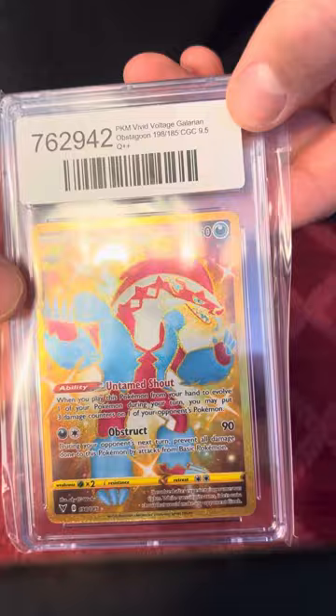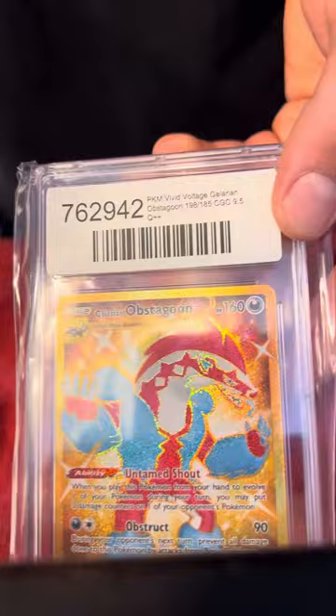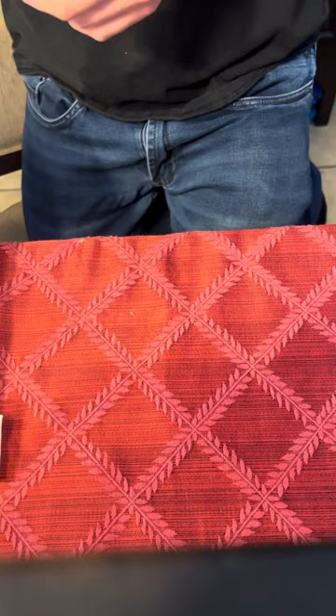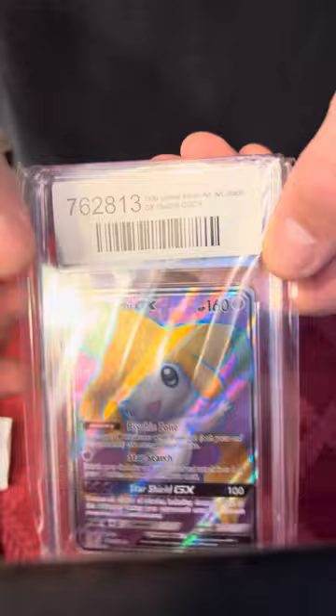Let's get into these graded cards. First one I got is Obstagoon. It's a CGC 9.5, as you can see right there — the label is just covering it. I'm probably going to peel those off after the video. We got a Gengar 8, Jirachi 9 — all art. It's a pretty cool card.